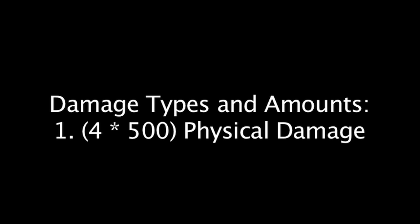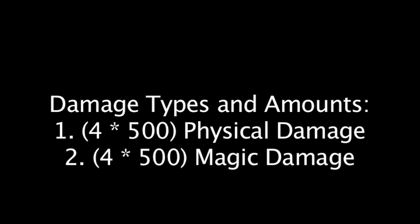For the sake of simplicity, we'll use three examples: one being four hits of 500 physical damage, the other being four hits of 500 magic damage, and the last being four hits of 250 physical damage and 250 magic damage applied at the same time. We'll also assume that each hit is one second apart, therefore each Champion will regain health based on one-fifth of their health regeneration after being hit.